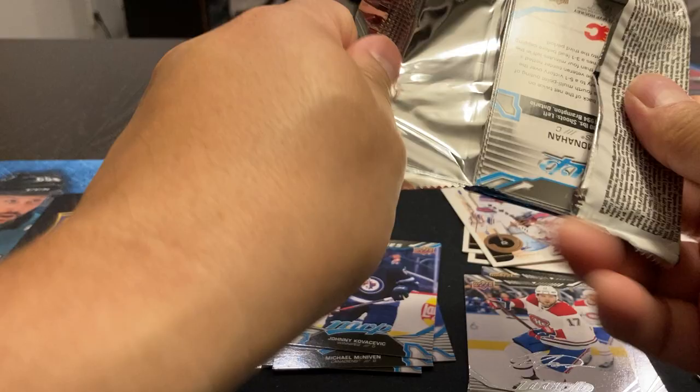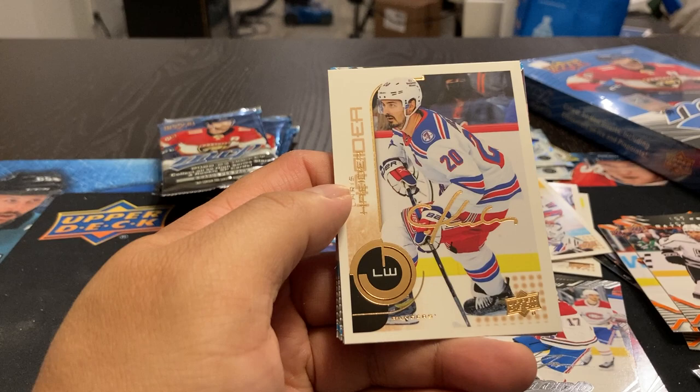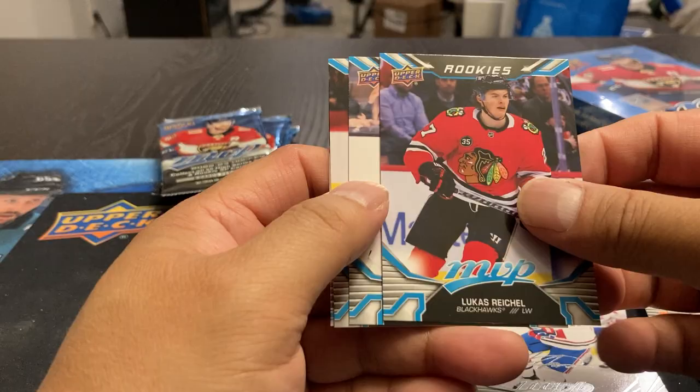Mangia Pani, Hyman. We've got a Chris Kreider. ESC Pulley Arvey, Lucas Reichel. Kopitar, Carlson, and Monaghan.